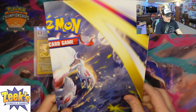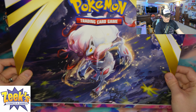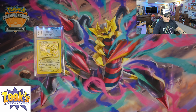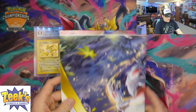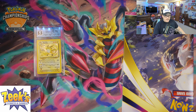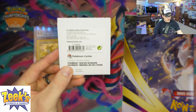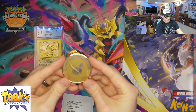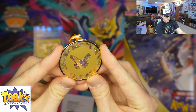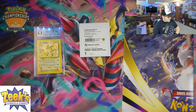It's got Hisuian form Zoroark on the top and then a playmat with Giratina on the bottom. We got that, and then this other one — this is really random, but I have a bunch of these promotional Pokemon Center Christmas ornaments that I got in a bunch of orders. We're gonna throw that in there.